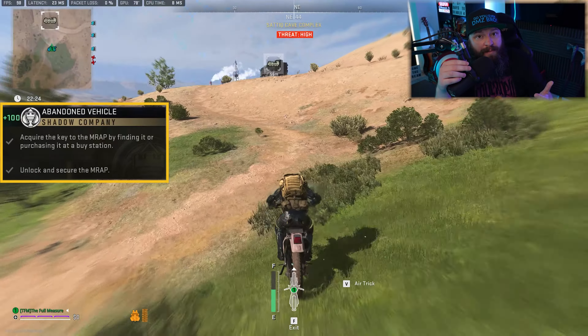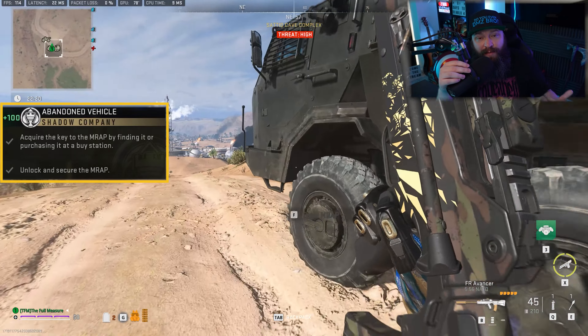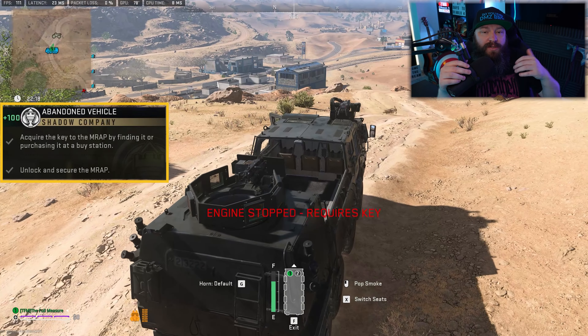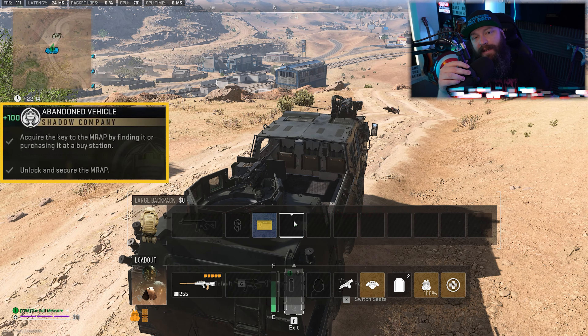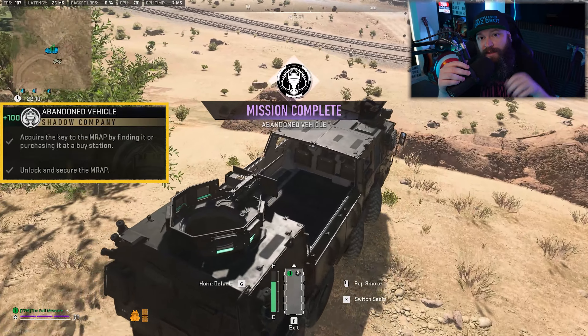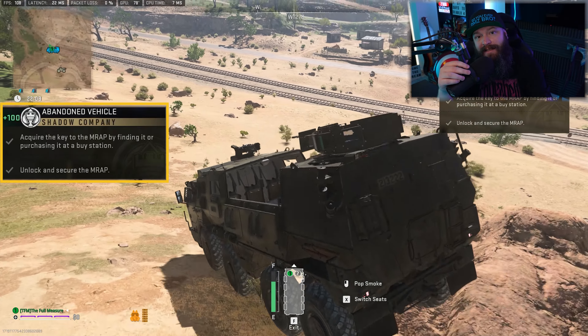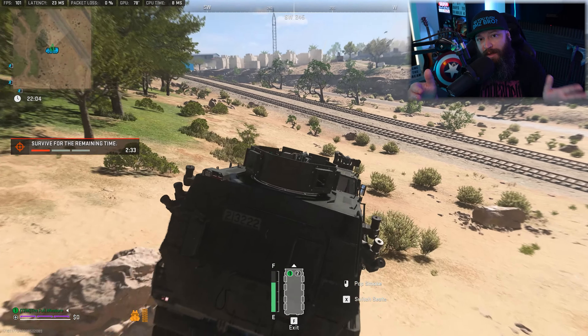Walk up to the MRAP and climb into it. You'll see it says it has no fuel and that you need the key. Open your inventory and you'll be able to choose equip on the key. As soon as you do that, it's going to start the MRAP up, give you a nearly full tank of gas, and you will get the completion credit for this mission.